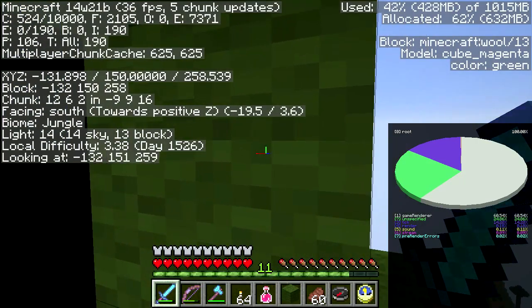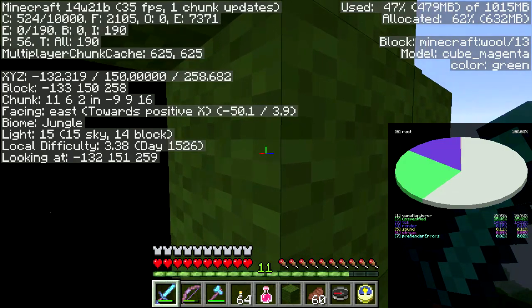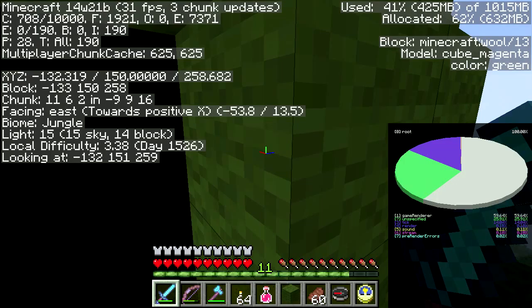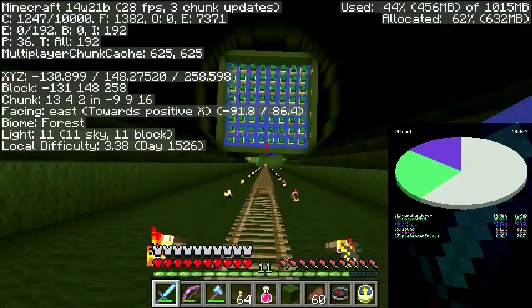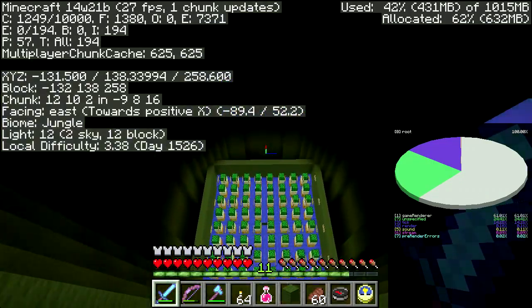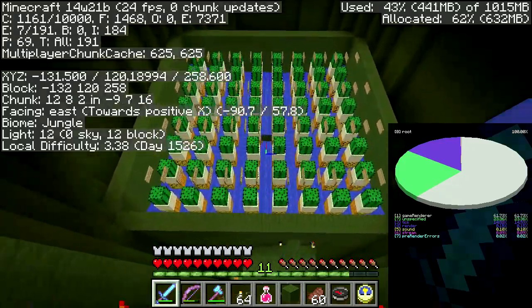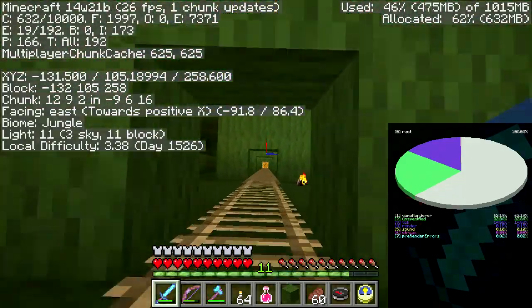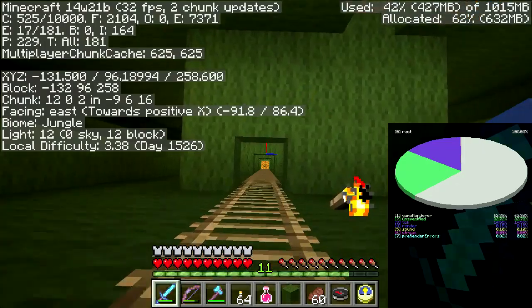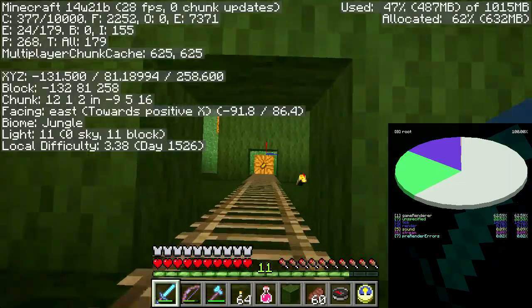It's telling me here that this is a wool block - model cube, magenta color, green - that's kind of weird and interesting. So yeah, I can get 75 or so double chests to stack up tall, but that means I need like 75 hoppers which is a bunch of iron - which I probably have but then I have to go get it all again.